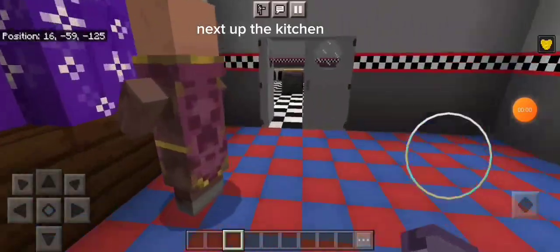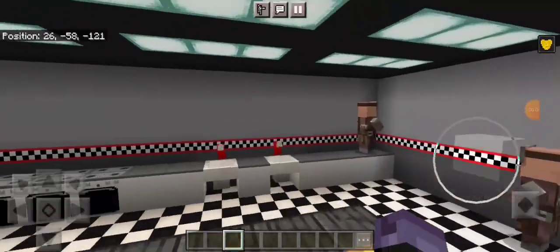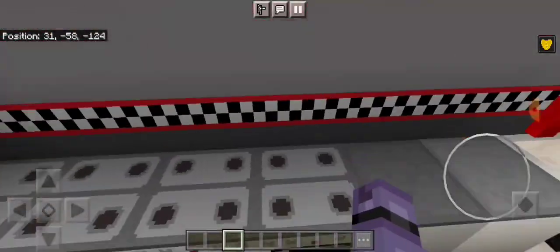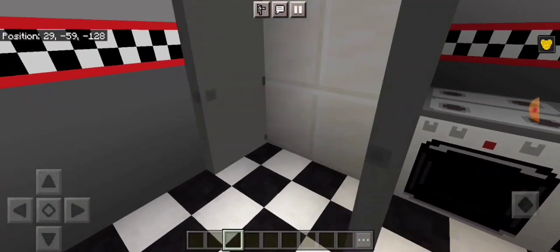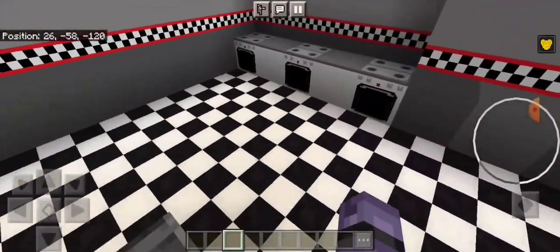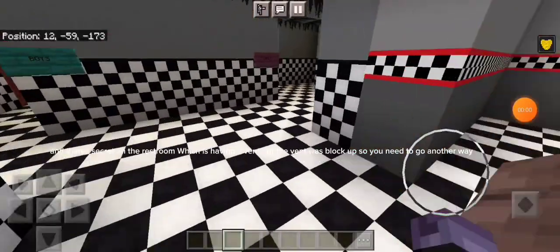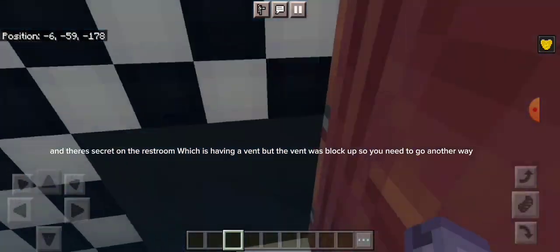Next up the kitchen. I added pizza in here. And there's a secret in the restroom which has a vent, but the vent was blocked up so you need to go another way.